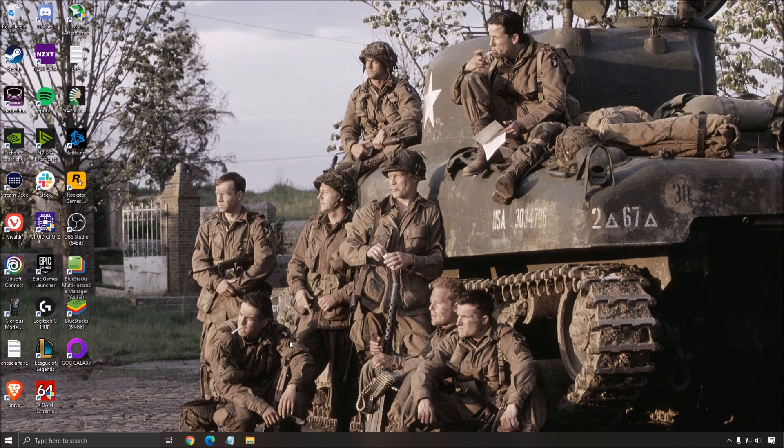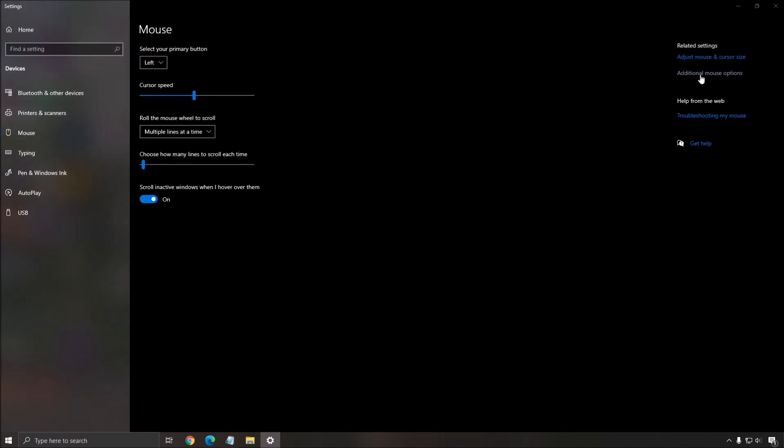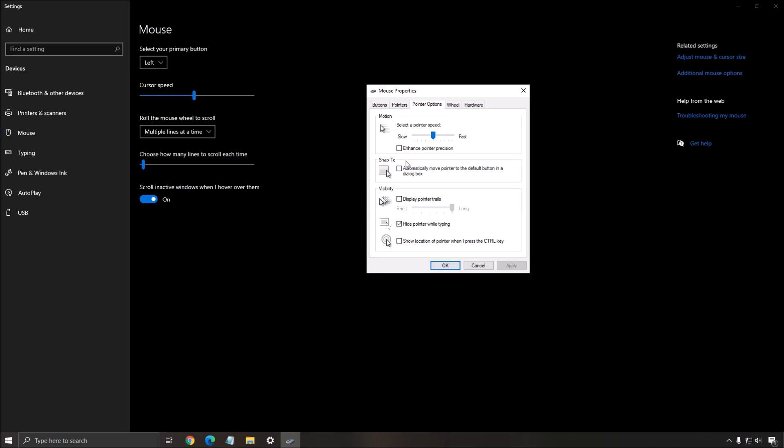The other optimization is about your mouse. Search 'mouse', go to Additional Mouse Options, then Pointer Options. Make sure 'Enhance Pointer Precision' is unchecked — you don't want any mouse acceleration. A lot of drivers from Logitech, Razer, and others let you do this directly in the driver software, but not everyone uses those mice. This is really important — it will help a lot with your muscle memory when gaming, especially in first-person shooters where you don't want any acceleration messing up your aim. Uncheck it and press OK.